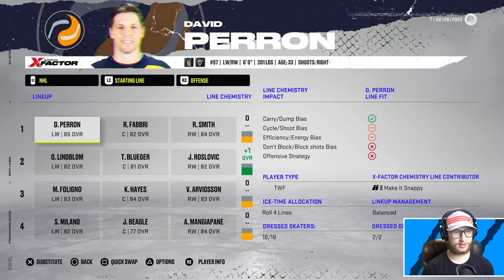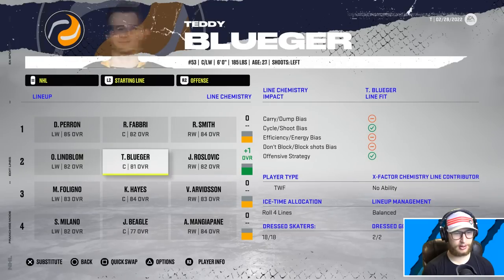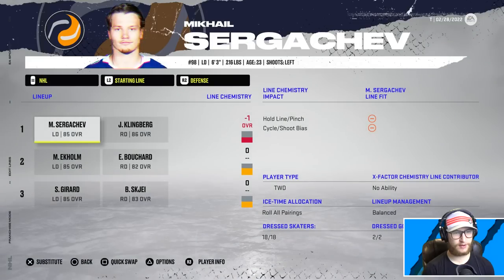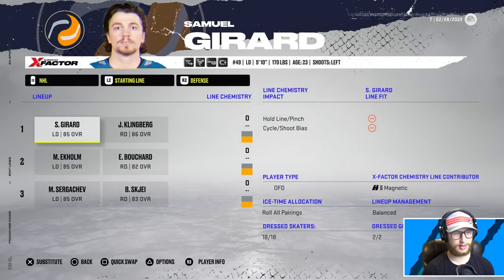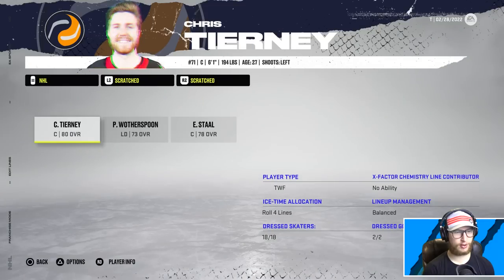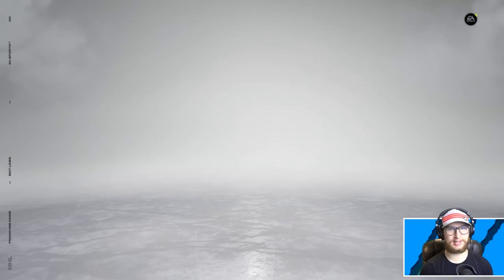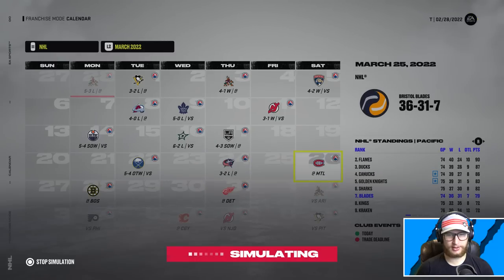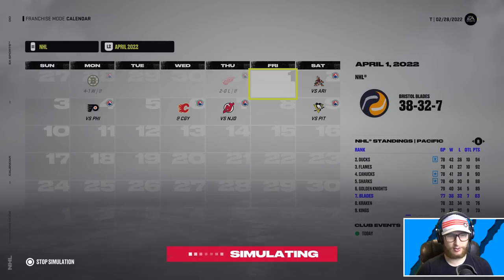Let's put the final squad together and make a run for it. J Beagle is here making it a zero. Riley Smith on the first line with Fabry and Perron - plus one. Bluger, Roslavik and Lindblom okay. Still a minus one on depth defense, which is unfortunate. In net we've got Sorokin and Quick. Scratched we have Stahl, Witherspoon and Tierney. Do you guys think we can pull off a playoff spot?